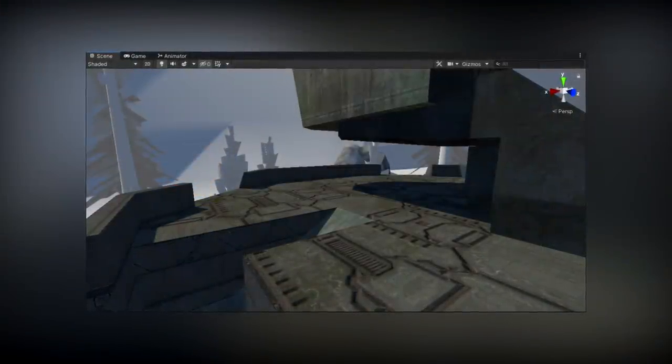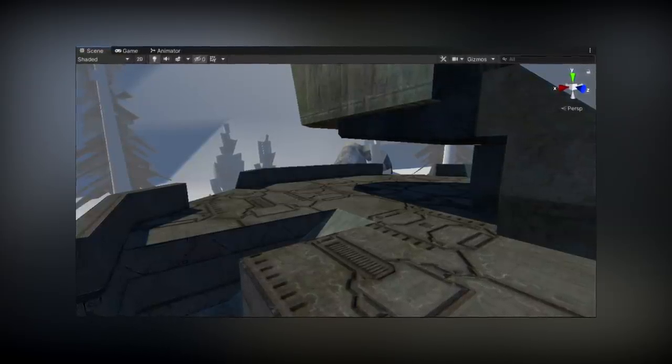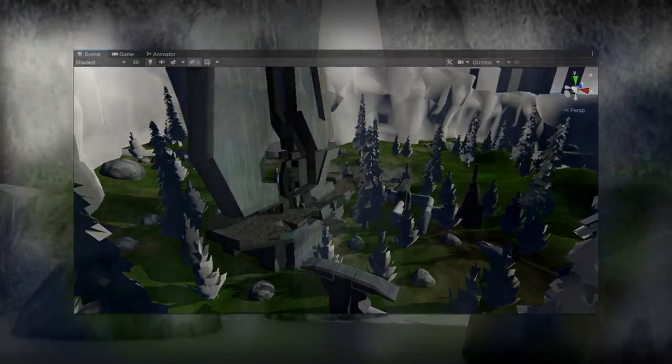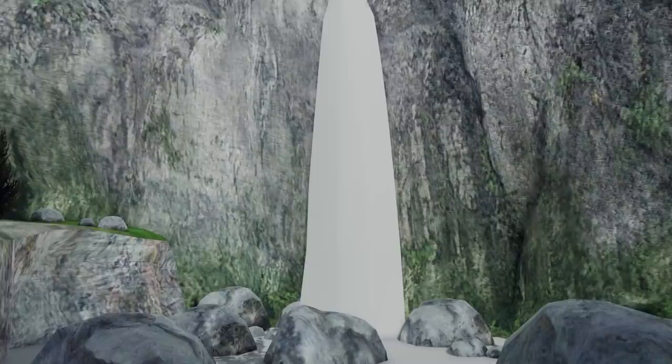I have a materials folder that I can have newly imported assets linked to automatically, and assign identical materials to, so that the mesh can update to reflect these changes. This cuts down on the time it takes to set up each material, as Bungie used multiple materials across all maps in the game. The only materials I didn't set up for this was the water, as I do not yet have a ported water shader from CE.